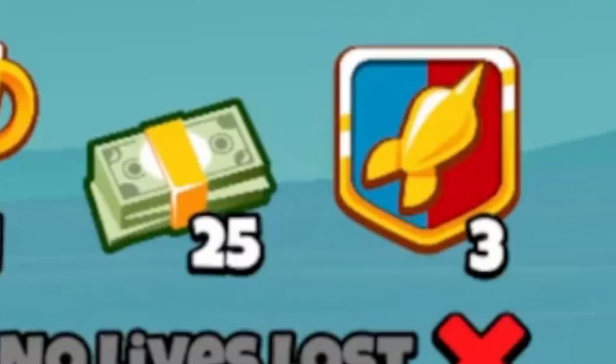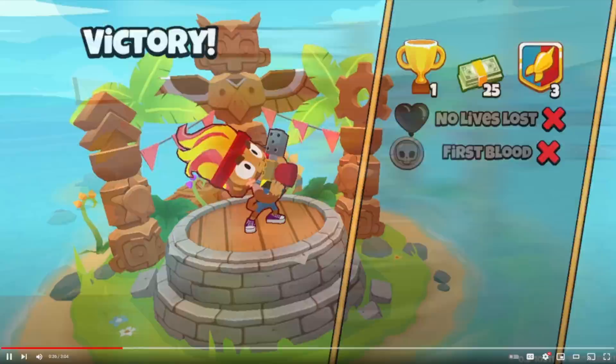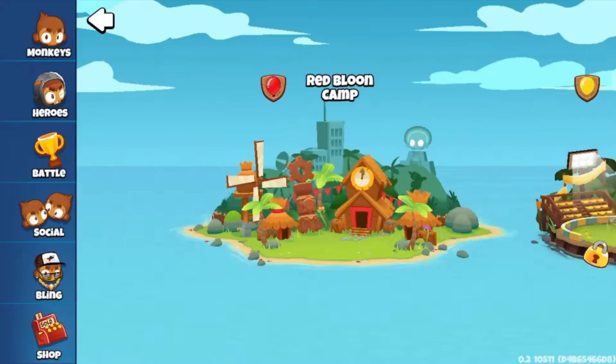I think later on they talk about gaining more if you're on a win streak. What they don't discuss is the other things that you get — it looks like 25 monkey money and three of this pop badge. Not sure what it corresponds to, but I assume monkey money you could use to buy skins or something like that. There's also a bonus to one of those things if you get No Lives Lost or First Blood — First Blood meaning who leaks the first life. Anyways, let's keep listening.